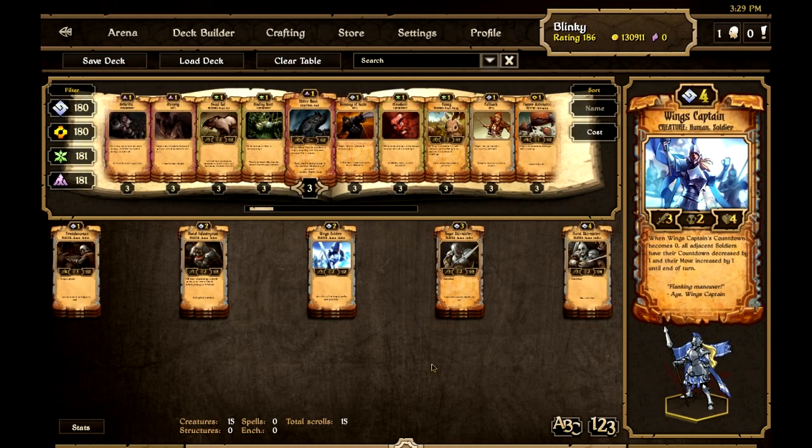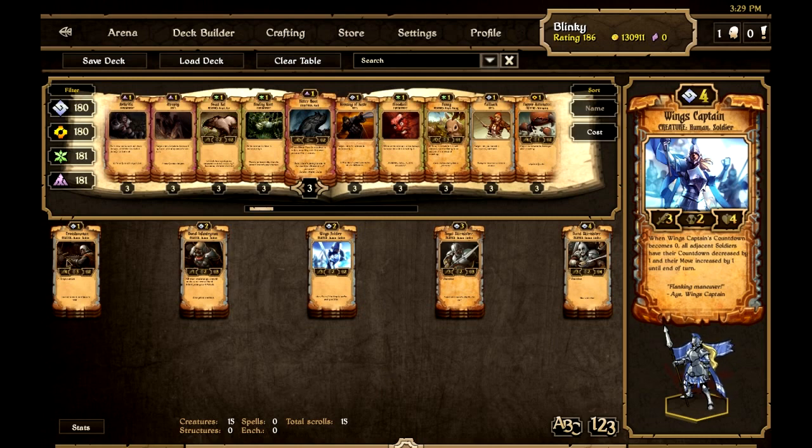To aid our aggressive tactics we need soldiers to go along with Wings Captain so their countdowns go down. We've got five incredibly aggressive, cheap, powerful Order creatures. Crossbowman is a one-cost Human Soldier with four attack, three countdown, two health, and ranged attack. Although it may not attack too often due to its three countdown, the attack is amazing, and if you've got two Wings Captains together it can attack each turn.